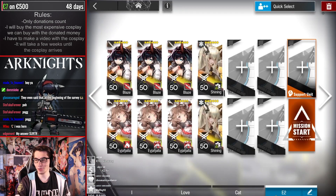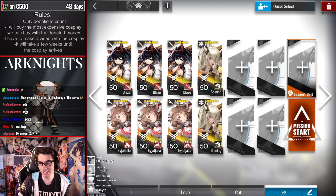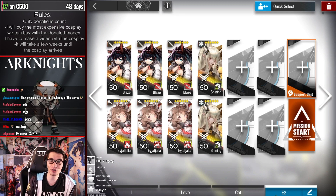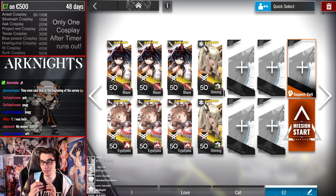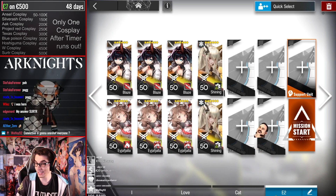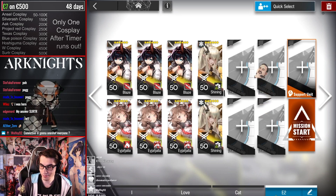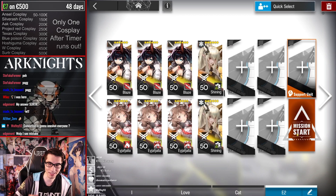So first of all you need three Blazes, three Eunectes and two Shining. That was the biggest free-to-play team I was able to find. Make sure when you use Eunectes, one of them has to be second skill — just one second skill out of three. Blaze has to be second skill, all three of them, and Shining is fine if she goes with the second skill too.